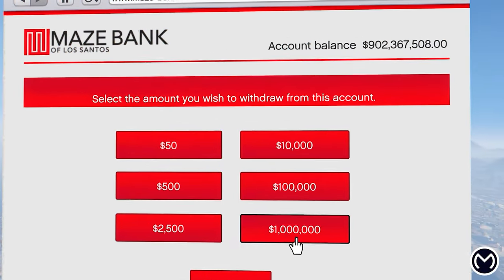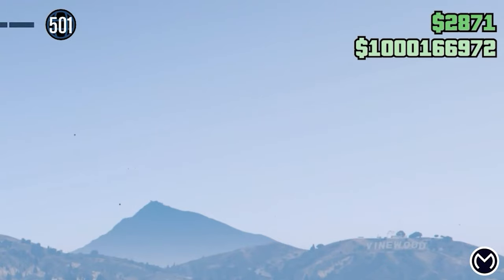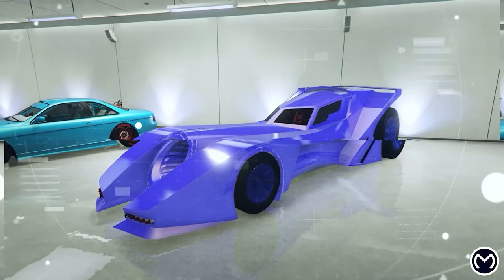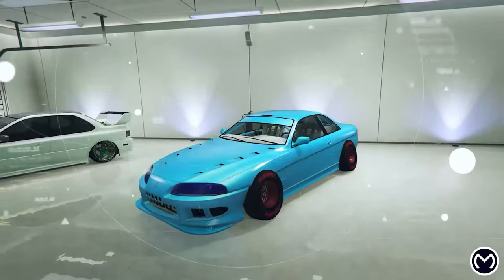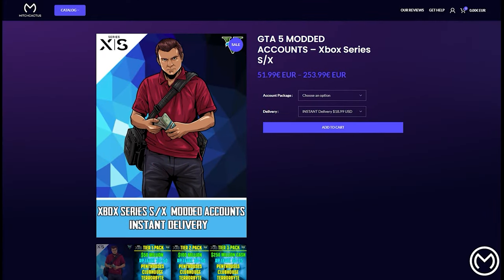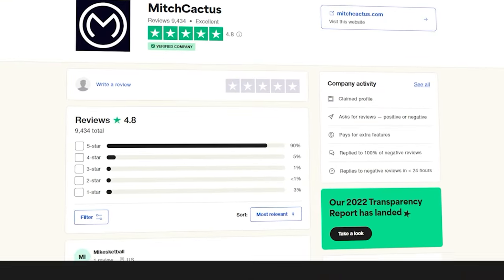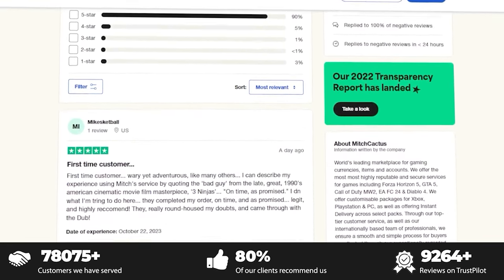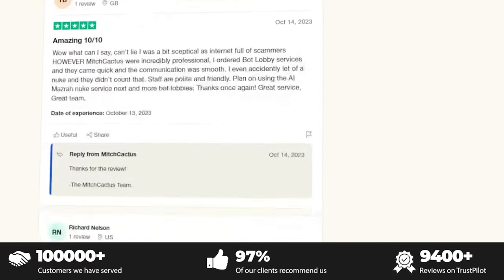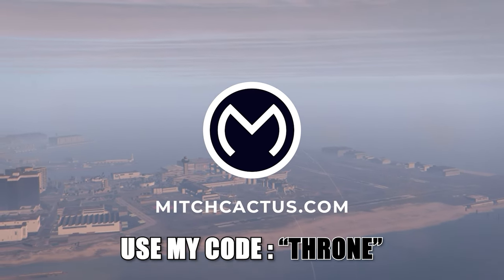If you guys don't want to spend hours grinding out these glitches, check out the instant delivery modded accounts from MitchCactus.com. They provide money up to $1 billion as well as RP levels over 100 for PC, PlayStation, and Xbox. They also offer account boosts so your existing account can have money and RP added. They offer cool modded outfits and even insane modded cars with F1 and Benny's wheels and a lot more. These guys have over 9,400 plus reviews on their official Trustpilot page, so they are the best and most highly reputable modders. There will be a link in the pinned comment and description. Make sure to use code DRONE for 5% off your entire order.